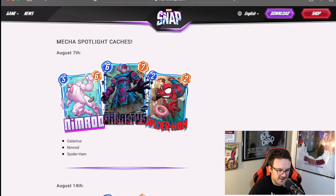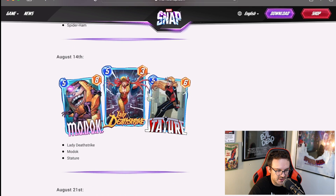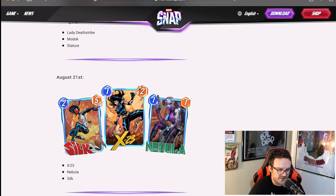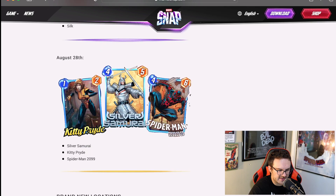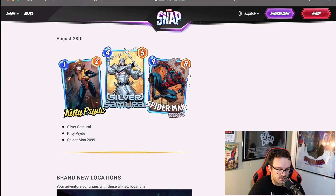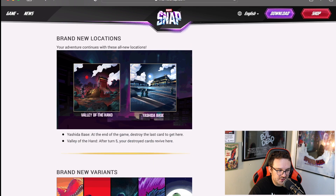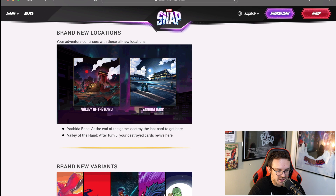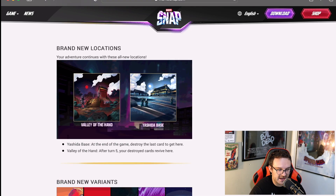Here are the spotlight caches. On August 7th you can get Galactus, Spider-Ham, and Nimrod — though it's already past that. On the 14th you can get Lady Deathstrike, MODOK, and Stature. On August 21st you can win Silk, X-23, or Nebula — I would really like to win Silk and X-23, I already have Nebula. If you don't have Nebula, she is incredible and one of my favorite cards. On August 28th you can win Kitty Pride, Silver Samurai, and Spider-Man 2099, which is going to be pretty cool. And they've added brand new locations: the Valley of the Hand and the Yoshida Base. The Yoshida Base at the end of the game destroys the last card to get here, and Valley of the Hand revives your destroyed cards here after turn five. So this season is really focused on destroying your cards — which explains why people were playing Galactus decks. Good thing my main deck right now is a destroy deck.